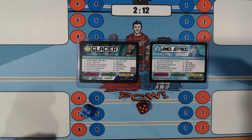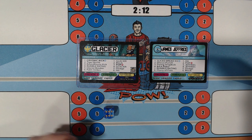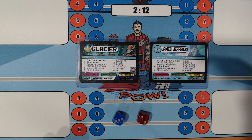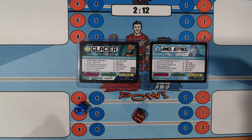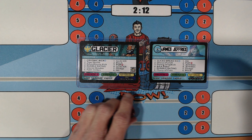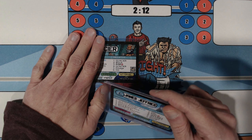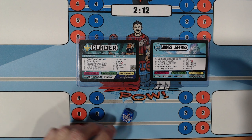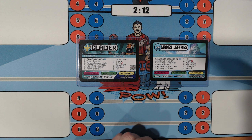5 — Glacier Breaker. 4 — James Jeffries going on offense. 6 — Flurry of Fists; 2 — Block. 3 — Flying Drop Kick; 6 — Hit. 2 — Discus Punch; 2 — Block. 1 — Slice Bread Number 2. That's a 5 on Glacier — they both have a 5, so Glacier has 2 chances to avoid a 5. He gets a 5 — he needs a 6 to stay in this one, and he doesn't get it.